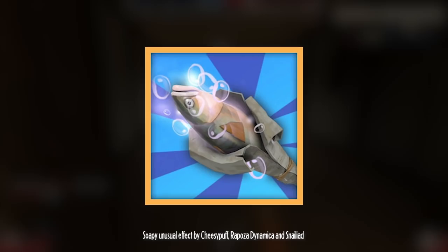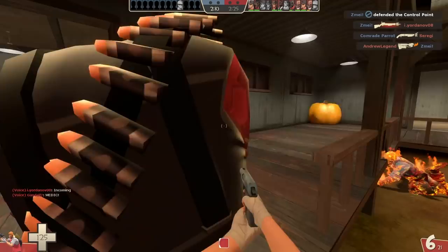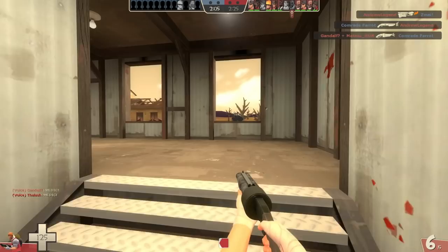This next one was an unusual effect I found called Soapy. And the moment I saw it, it made me wonder — maybe the game needs a melee weapon where on hit it makes the enemy all slippy slidy. It would be amazing. You could call it the Wet Fish or something. You give someone a whack, three or four seconds they're slipping all over the place. It would be awesome. Think of the memes.